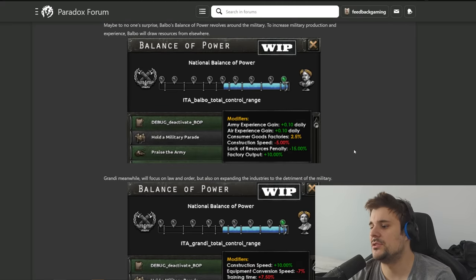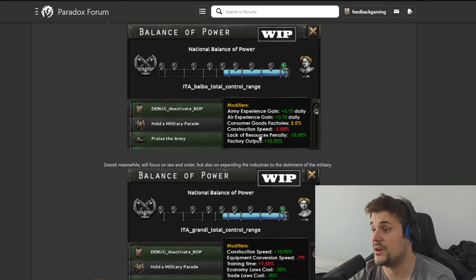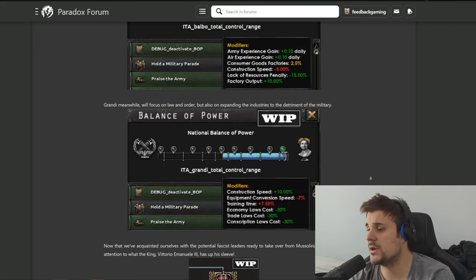The balance of power will update based on who is the Duce. For the military man you can see army bonuses and - lack of resources penalty reduction - that's really interesting. What that means is when you're low on, say, steel, the penalty for not having enough steel is less, so you can do weird things like produce guns when you have no resources for it. There's lots of factory output, though construction speed and consumer goods can sting a little.